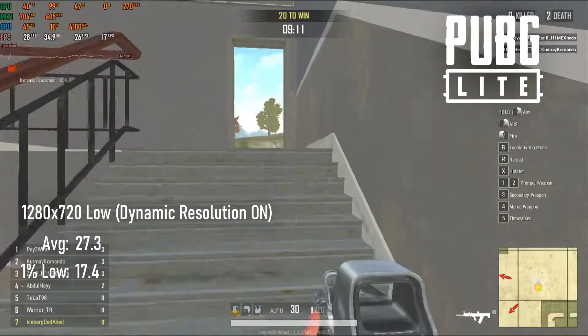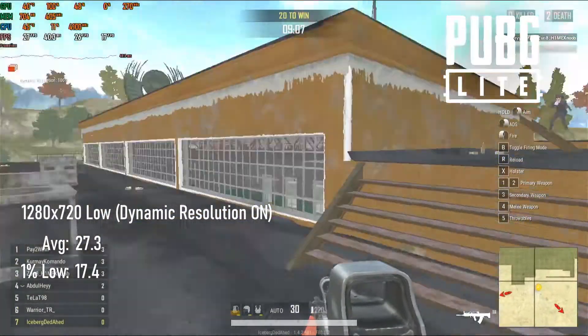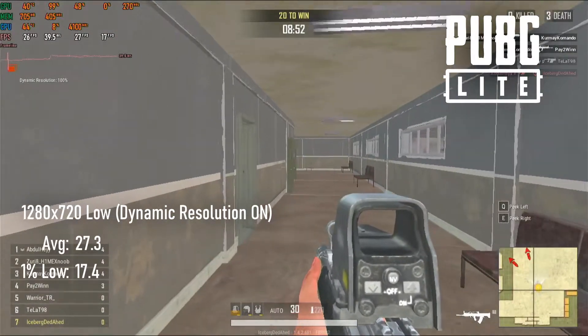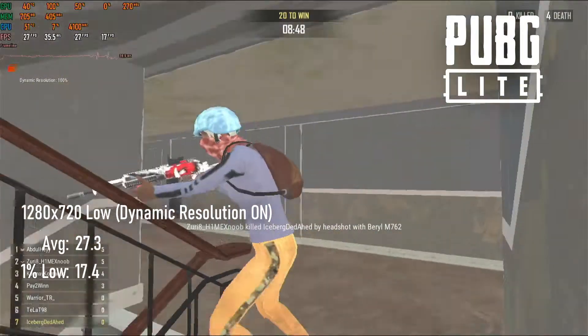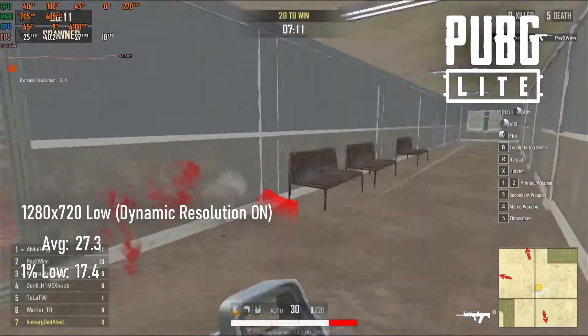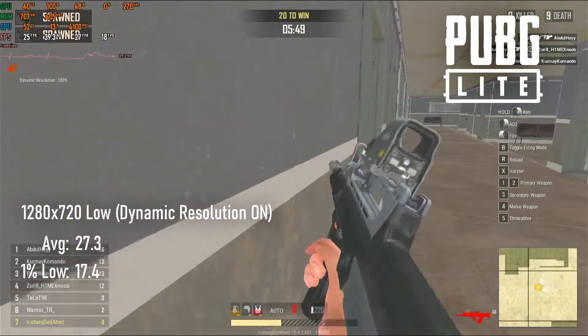I had higher hopes for PUBG Lite. Like Fortnite Performance Mode, this is essentially using the optimisations developed for the game's mobile port and bringing it to Windows for owners of low-spec PCs and laptops, so the 27 FPS average and 17 FPS lows were disappointing. Also, playing deathmatch against seasoned PUBG Lite players on a capture PC will make you question your decisions in life.